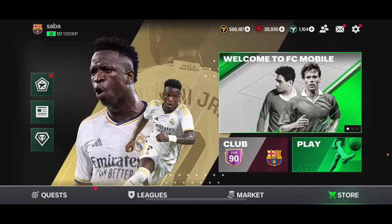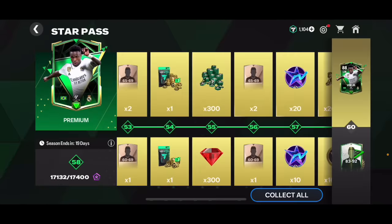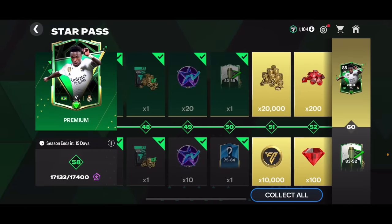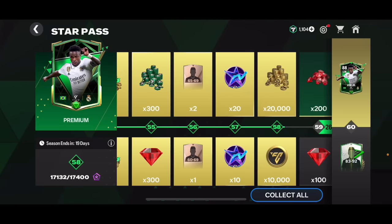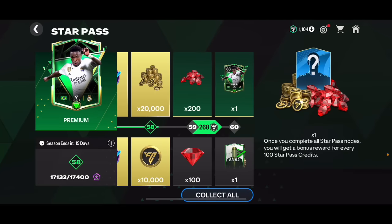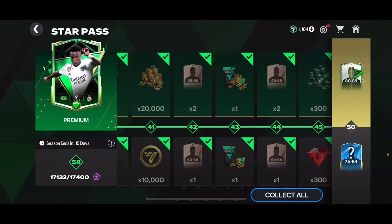In Versus Attack and Head to Head, just play the game, play Division Rivals and you're going to get a lot of coins that way. We've also got the Star Pass - if you played last season's founders event you can get the premium version in the first month. If you can't get the premium version, you'll still get a decent amount of coins, a player pack, and more player packs throughout.